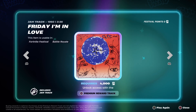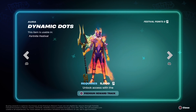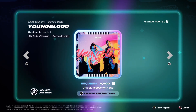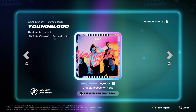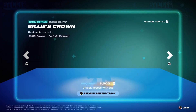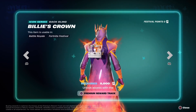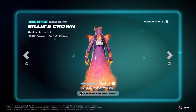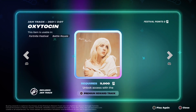Next is the Dynamic Dots Aura — that's a neat one — and the Youngblood jam track. I really like that crown there. Then we've got a Billie Eilish jam track.